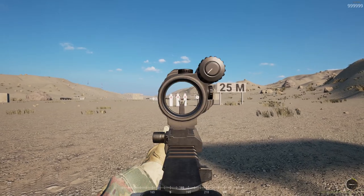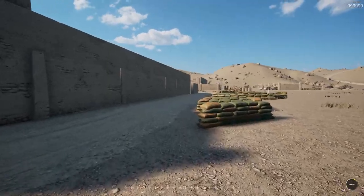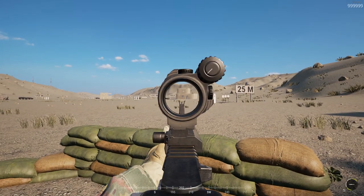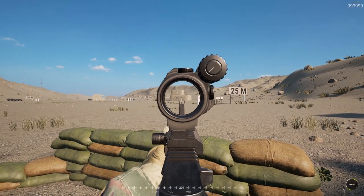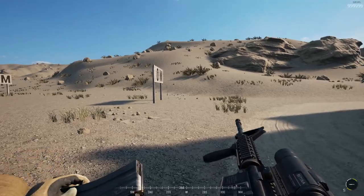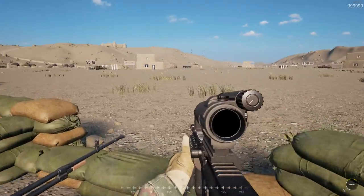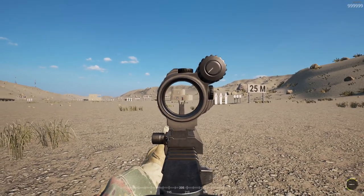Standing has quite a decent amount of scope sway. Maybe if those guys are 25 meters away it's not too bad - the scope sway is enough to maybe hit them quite effectively using semi-automatic fire. However, when they're 100 meters away, scope sway becomes a real issue. If you're going to engage an enemy at close range you can perhaps get away with standing, but if the enemy is 100 meters away, your best option is to crouch or go prone. As you can see, crouching significantly reduces scope sway, making it a lot easier to hit the target. And if you go prone, it's even easier.